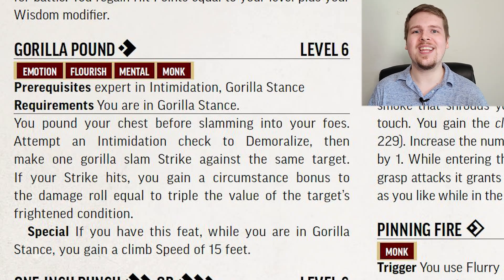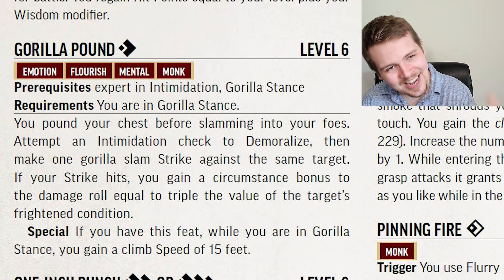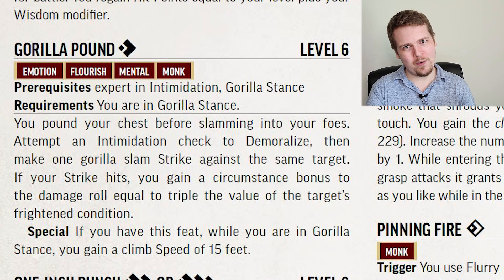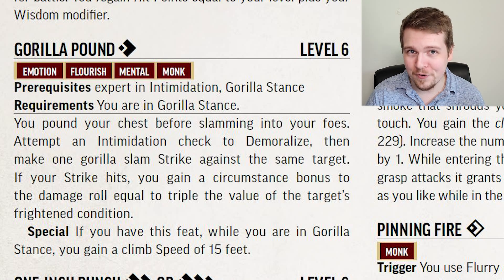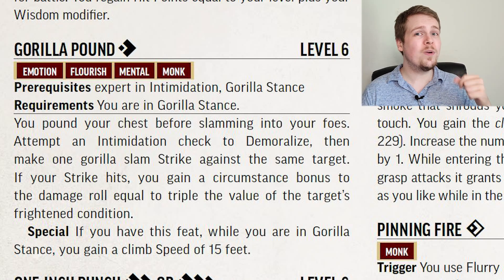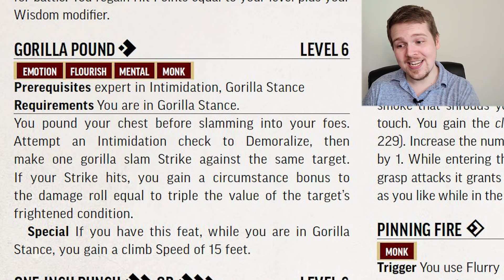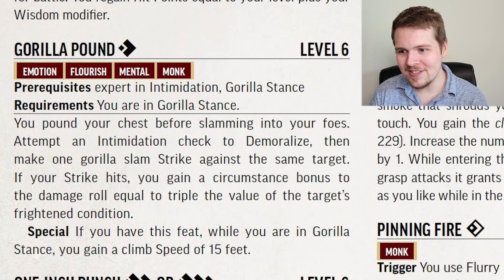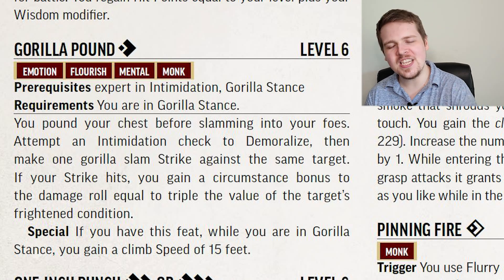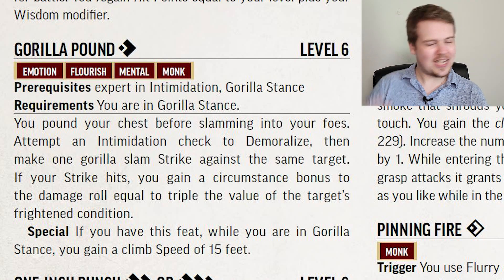Gorilla Pound is an incredible action for the Gorilla Stance Monk. For one action, before making a strike, you get to Intimidate a target to demoralize them, and then regardless of the result, you attack them and gain a circumstance bonus to damage equal to triple the value of their Frightened condition. This doesn't matter if you frightened them or not — combine this with your wizard friend who just cast Fear and they critically failed and are Frightened 3, then your attack is still doing nine bonus damage. Potentially even better, when you take this feat, you permanently gain a 15-foot climb speed while in Gorilla Stance, meaning you do not need to roll Athletics to climb anymore.